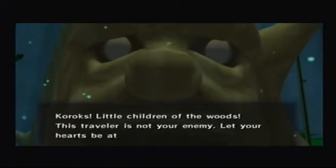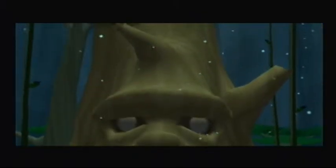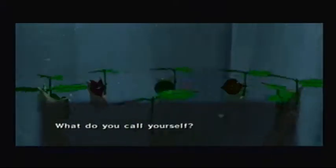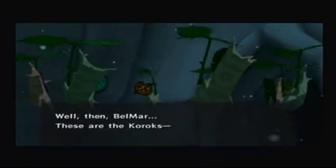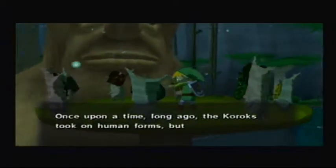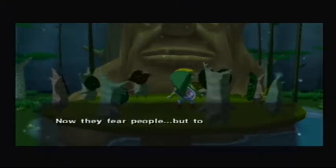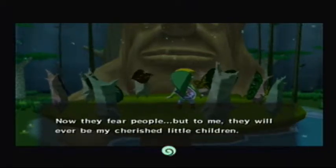Crocs! Little children in the woods! This traveler is not your enemy. Let your hearts be at ease and show yourselves. This part is pretty cool. What do you call yourself? Belmart? Well then, Belmart — these are the Koroks, the spirits of the forest. Once upon a time long ago, the Koroks took on human forms. But when they came to live on the sea, they took these shapes. Now they fear people, but to me they will never be anything but my cherished little children.